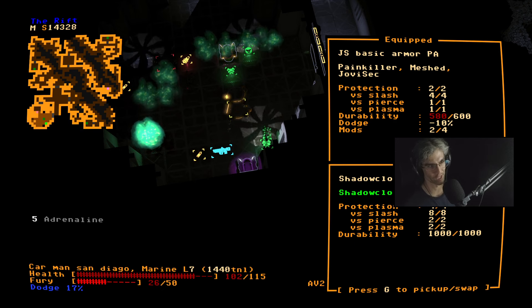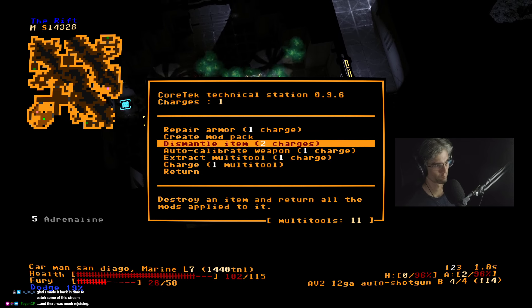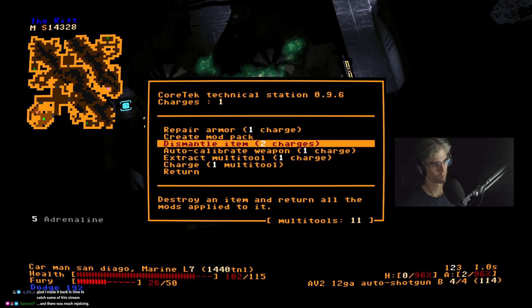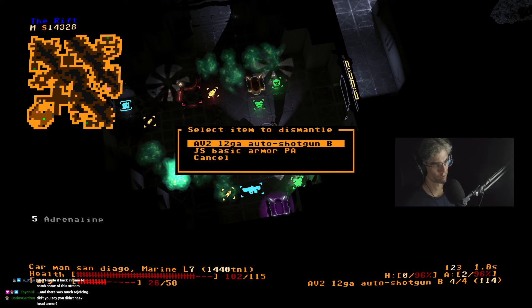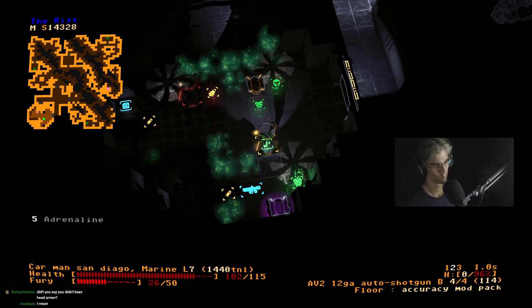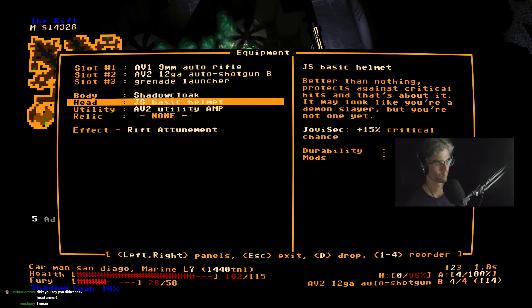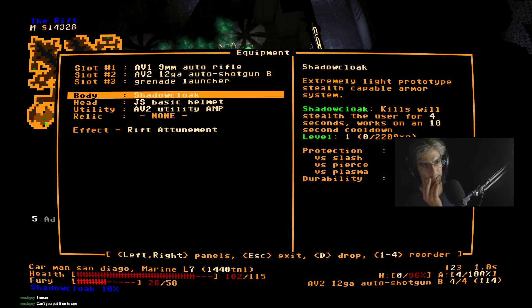I can't even remember what Shadow Cloak does. I don't actually think I know what it does. I need to charge you twice — one, two — dismantle. Because I don't actually think I've gotten this one before. Shadow Cloak — kills will stealth the user for four seconds. I'm an invisibility shotgun man.